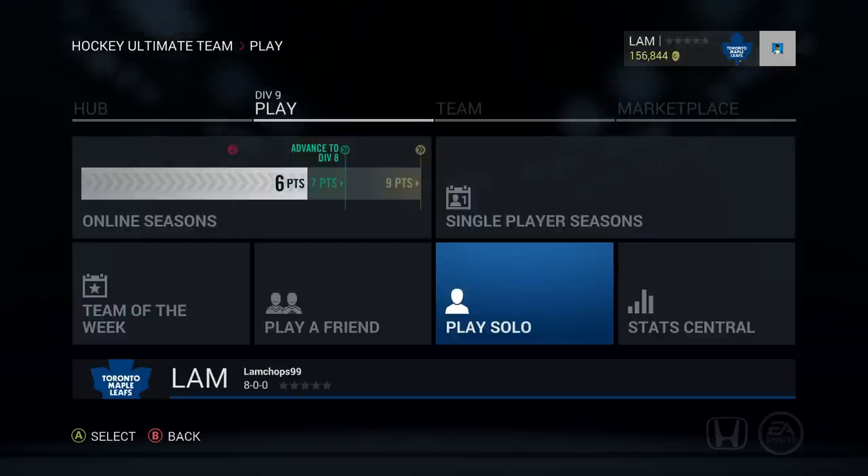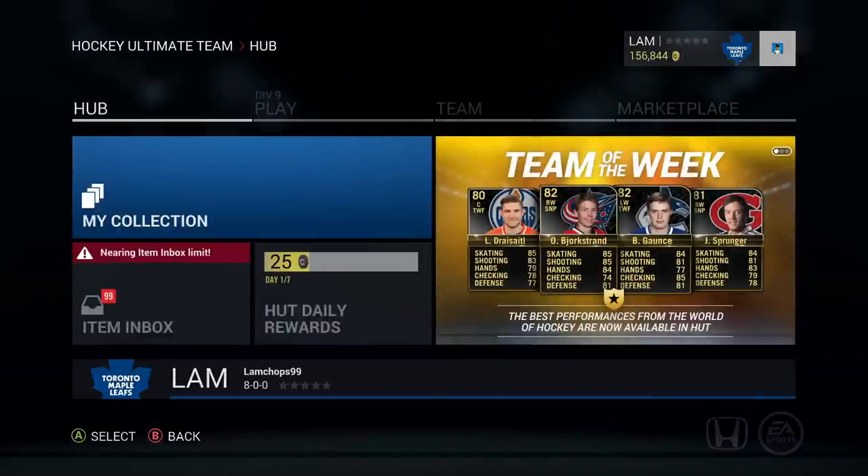One thing I want to mention about Play Solo — it's a good way to change the difficulty. If you lower the difficulty all the way down to Rookie, the players sometimes stop chasing you. What you can do is turn off your TV or put down your controller and just wait until the whole game is over. That's basically a free thousand coins if you can score like five goals right at the beginning and then just let it go. You'll make a solid amount of coins just for playing games with players you already have in your collection that you'd probably never use the contracts for anyway.